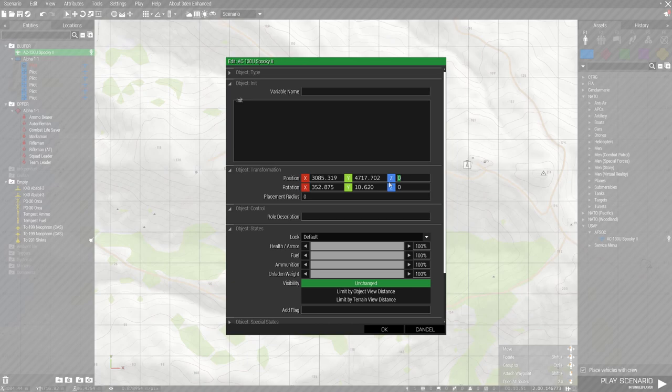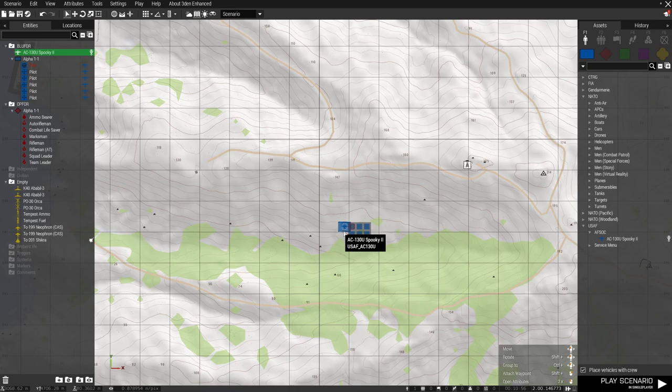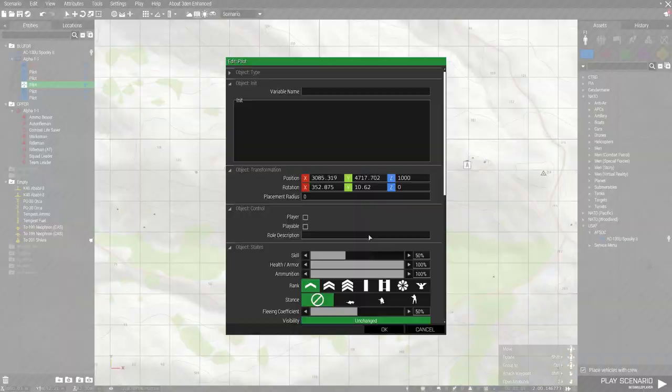Double click on the plane and position it at the height you want — I usually do 1000 — so it will be airborne. You need to choose the role of the IR operator.